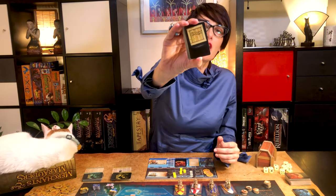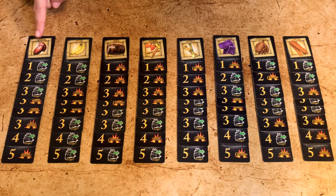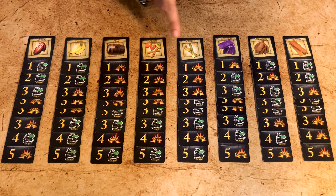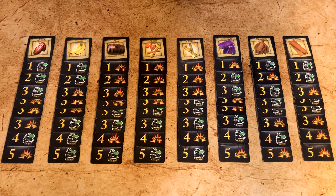There are 64 cargo cards used for trade but also to resolve merchant raids. There are eight cards for each of the eight goods: cocoa, food, rum, spices, sugar, textiles, tobacco, and wood. They're all the same in terms of gameplay. At the bottom of each card are icons and numbers.